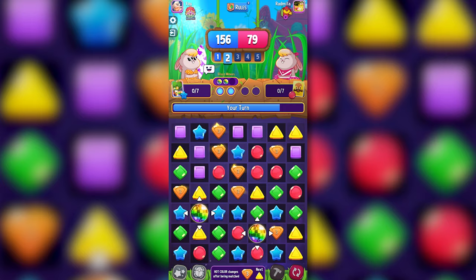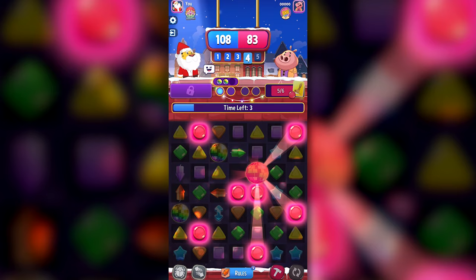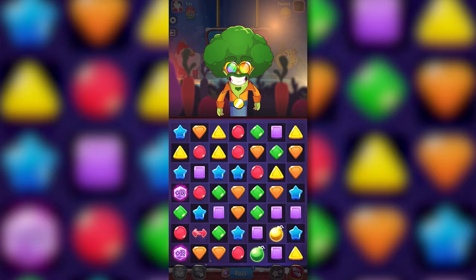Brocco Boogie does great in game modes where certain pieces are worth more. For example, if greens are worth five, using the disco ball on the green pieces will grab you so many points. Modes that drop specials: Brocco Boogie can activate these for free with his disco balls if they're close by. Brocco also does great in 1v1s, making opponents jealous of his killer dance moves.